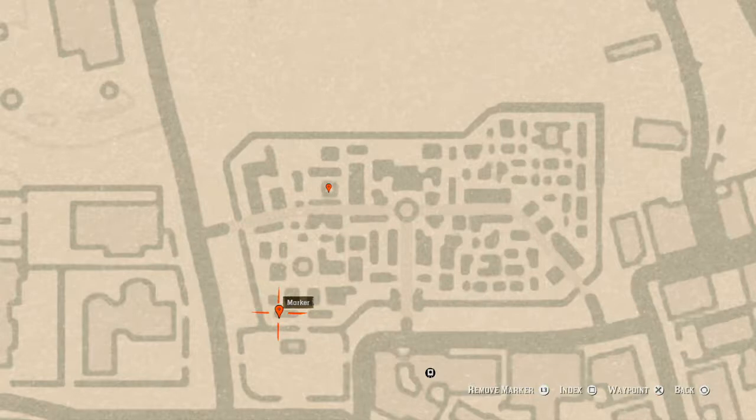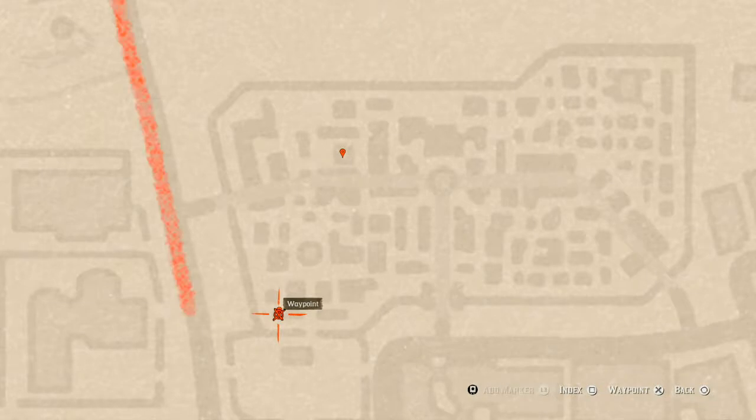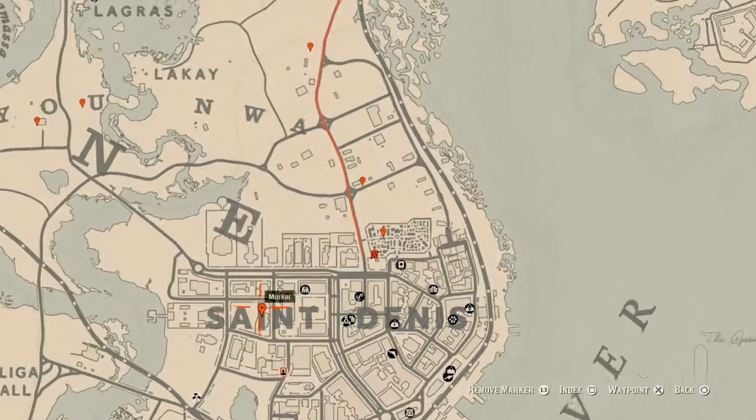Over at our next marker is a Knight of Wands tarot card, right here inside this other mausoleum. That's what you will get — a Knight of Wands tarot card.